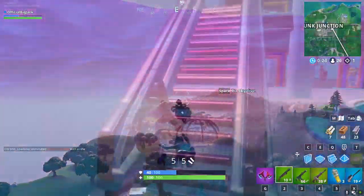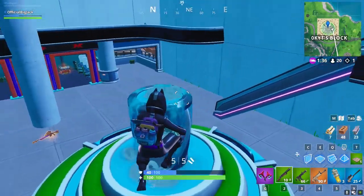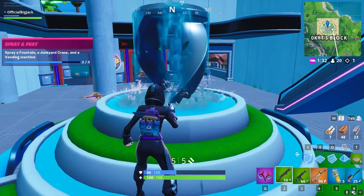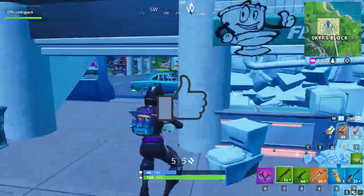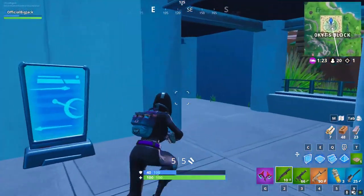Alright guys, here it is — the last fountain. I knew there was a fountain at The Block somewhere. It's right over here guys, here's the last fountain, and boom, bada bing bada boom. That is how you complete the three challenges of spray painting a fountain, a crane, and also a gun vending machine.